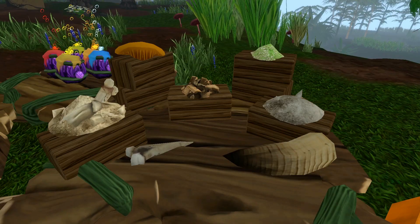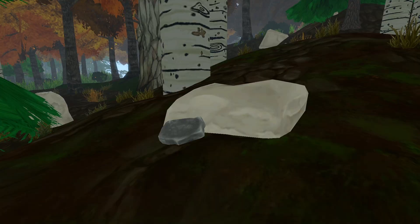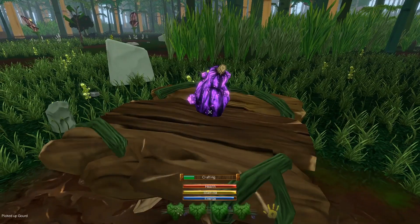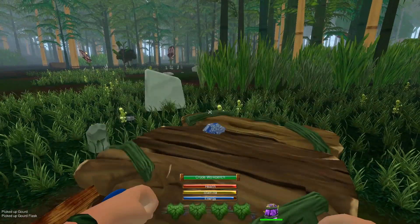For breaking down certain ingredients, like wood branches or animal teeth, you'll need a flat rock and a hammer rock. For the gourd flask, you're gonna need to break down a gourd fruit at a crafting bench and throw in some vines.